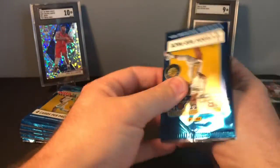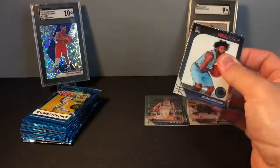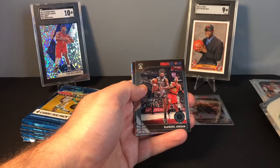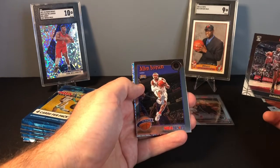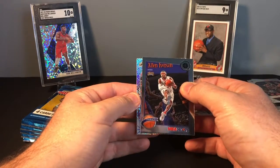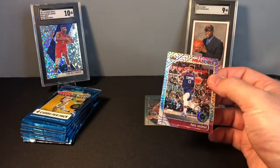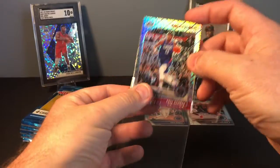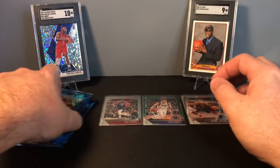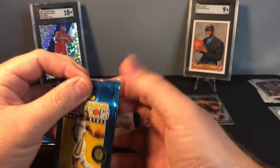Looks like the tide is turning for the Cavs a little bit, which is good. Pack two: we have Justice Winslow, DeAndre Jordan, a tribute Allen Iverson, and our first mojo is a Clipper Paul George silver. We found a Paul George silver in one of our previous openings as well, so if you can't find the rookies, you want to find the stars. We're off to a decent start.